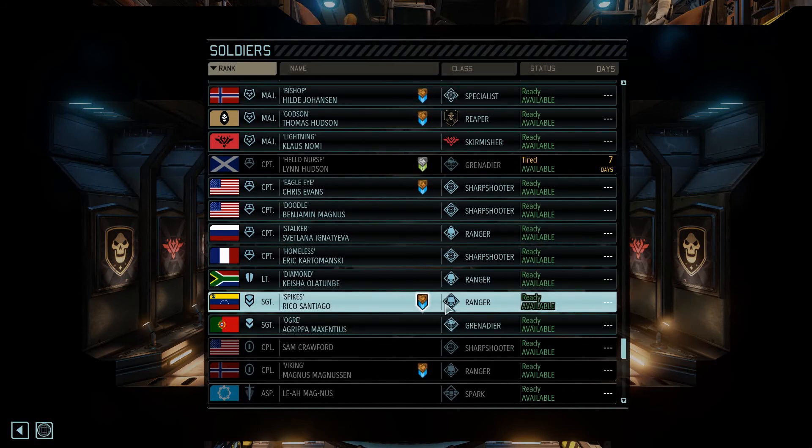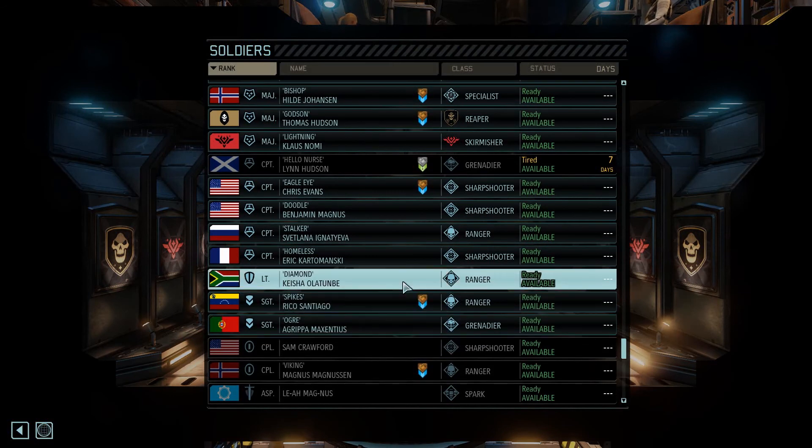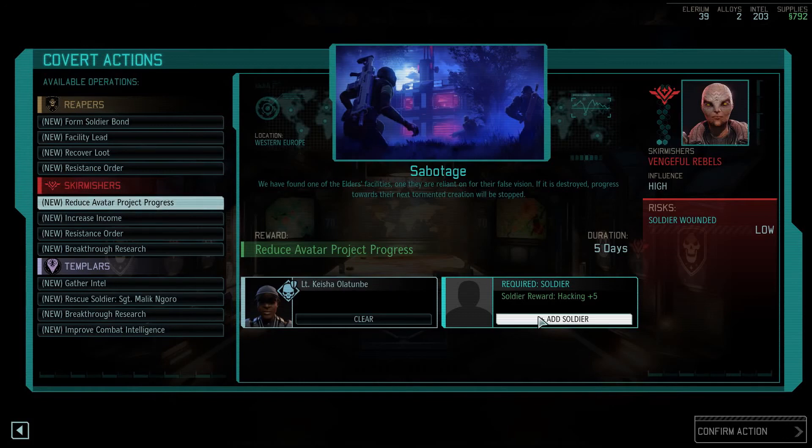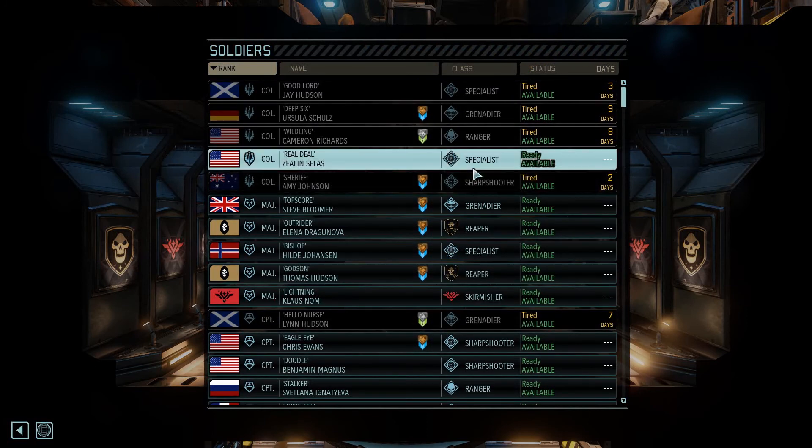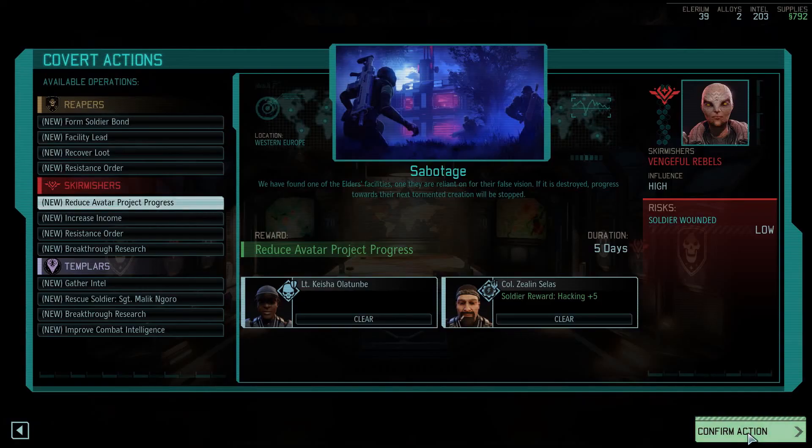Let's see. I guess we could send our regular person, Lieutenant Kisha Utunbe, out - and whoever wants the hacking thing. We have a couple of specialists who could use it. I suppose we could get Real Deal on this. He'd be an interesting person to hack stuff. He's a colonel, and all the others could still level. So yeah, let's do that. Soldier wounded risk is now low, let's do it.